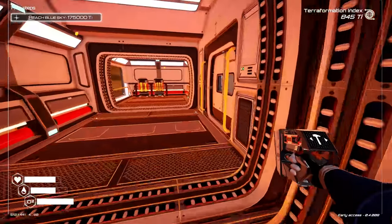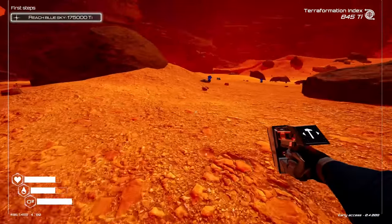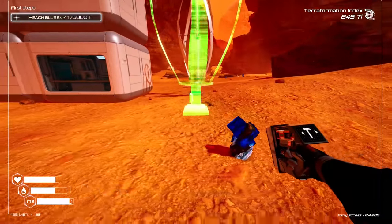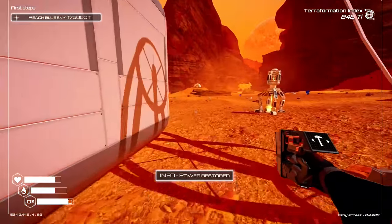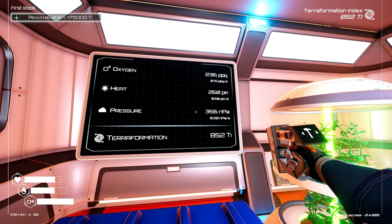We'll grab some more iron and build another wind turbine. There's something right there — we'll get that, build a turbine, and place it on this side. Now we have power. So now we are generating 0.6 heat. Not bad.